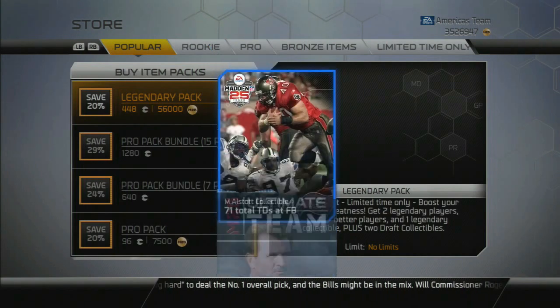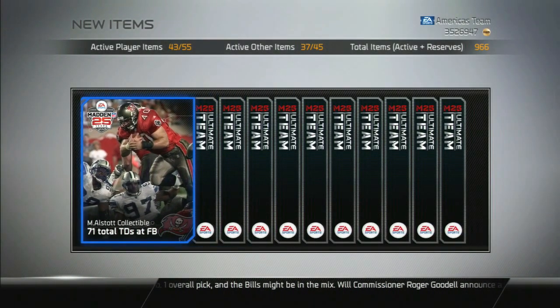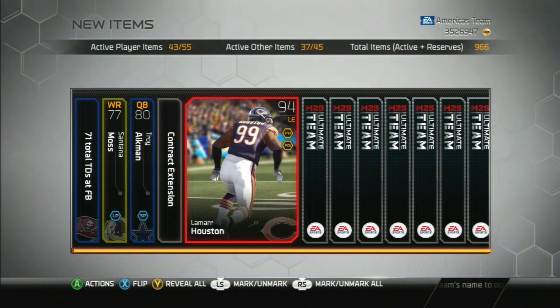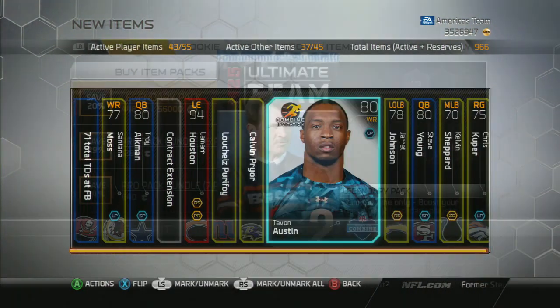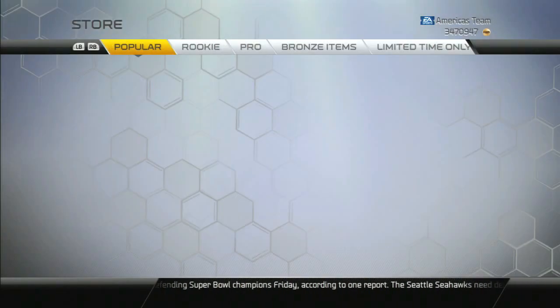I'm going to keep finessing it, going one by one, because if I start revealing all that's when the bad packs come. Got a Troy Aikman — that's another ultimate legend I need. Let's see: Calvin Pryor, Tavon Austin — this one was pretty bad. Next legendary pack up, got a Moss Madden collectible. We're getting some Moss love, some foreshadowing — just give me the Moss.